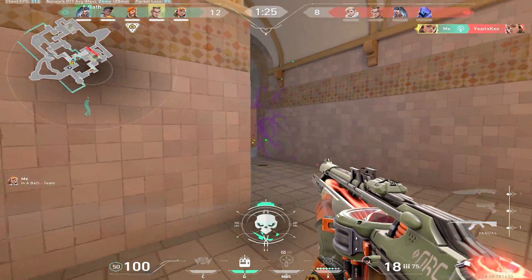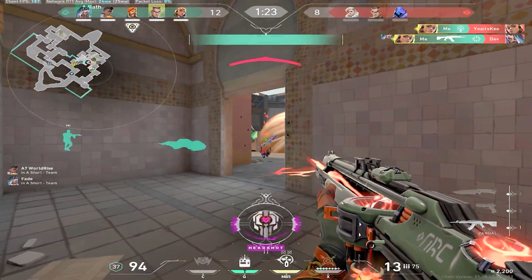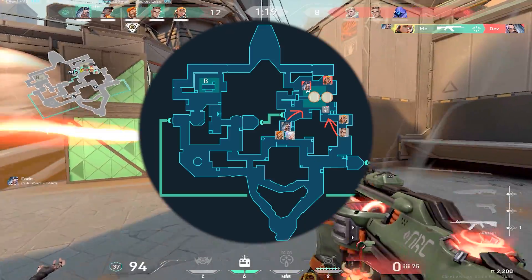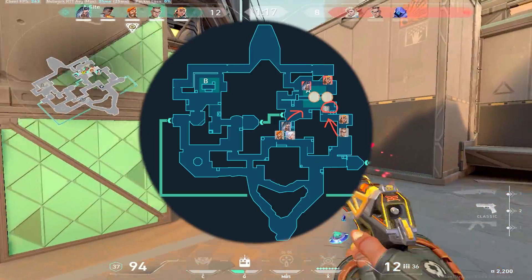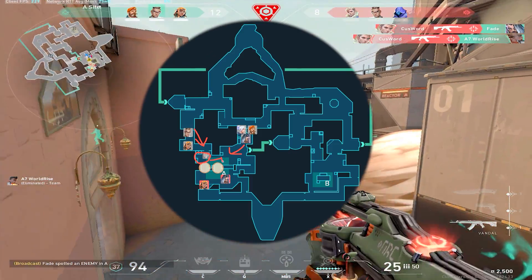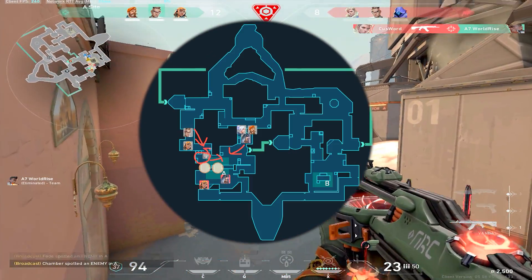If I can, I love yeeting my nade in this little area because it's a common fallback position. Not only did applying heavy pressure in showers make it easier for my teammates to scale up A short, but by using my nade to flush out bench, it causes the enemies to either push us or fall back, giving us control of A site, while my teammates in short only have to fight Cubby or U-Haul.